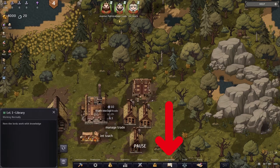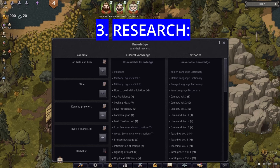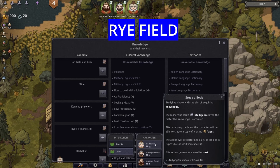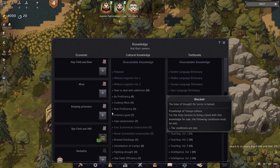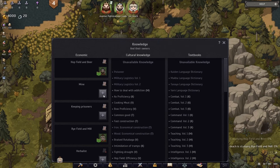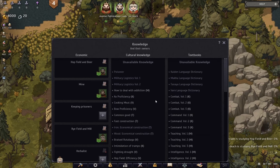Once the library is done, go to the knowledge tab. You'll see the basic knowledge available: hop field, mine, prison, rye field. Our lords don't have much to do right now since the village is small, so have all three study to unlock buildings as fast as possible. The most important is the rye field, so assign your intelligence lord to that. The second most important is the hop field for your manager, and the mine for your last lord.